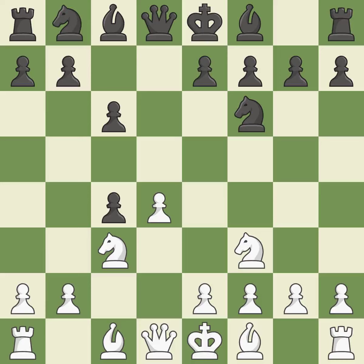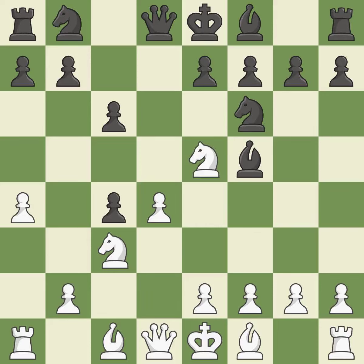Dxc4 captures the c4 pawn and opens up the center. A4 stops the b7-b5 advance, which would have allowed Black to keep the c4 pawn. Bf5 develops the bishop and controls the e4 square. Nc5 places the knight on an active center square where it attacks the c4 pawn and the f7 pawn. Nbd7 develops the knight toward the center, attacks the knight on e5, and defends the knight on f6. Nxc4 captures the c4 pawn and places the knight on an active square where it controls the e5, d6, and b6 squares. This offers to exchange pieces of equal value. This moves the knight to safety. This threatens to kick a knight. This prevents the opponent from being able to kick a knight.